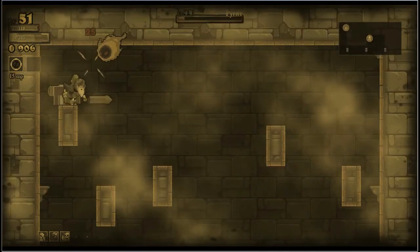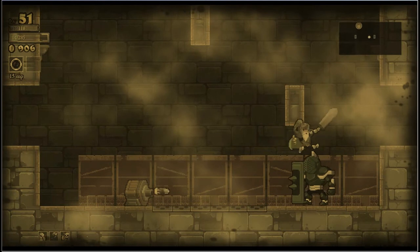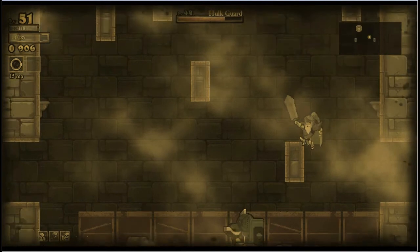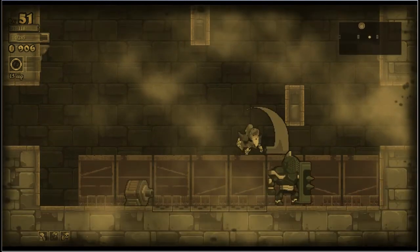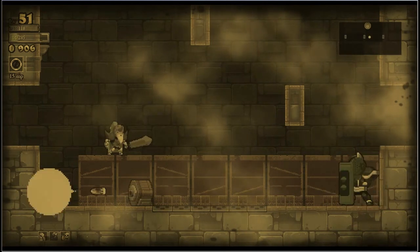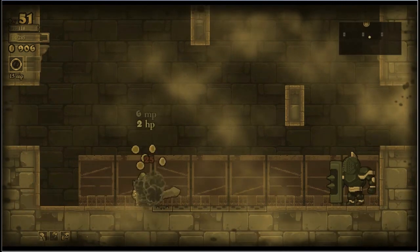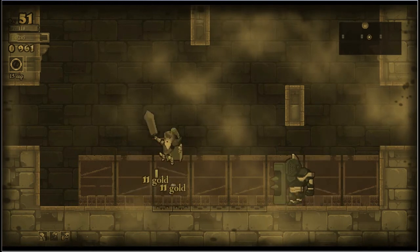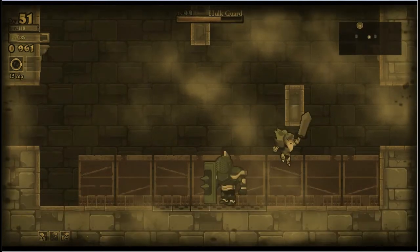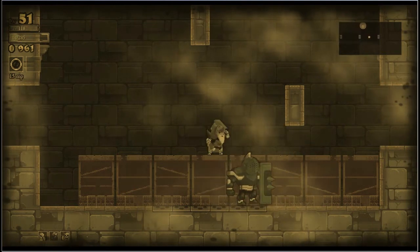Yeah, I'm only gonna do more or less one life - let's see how far we can get. Generally you don't wanna just go to the next room - you wanna kill everyone you can, you wanna clear rooms. Because you might need to make a hasty retreat, and you don't wanna have to fight through anything. Also, you want the gold - you wanna get as much gold as you can.